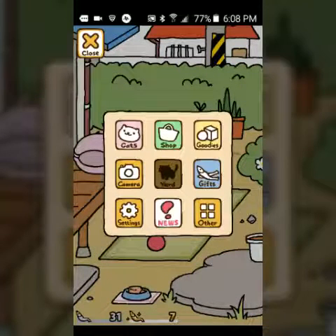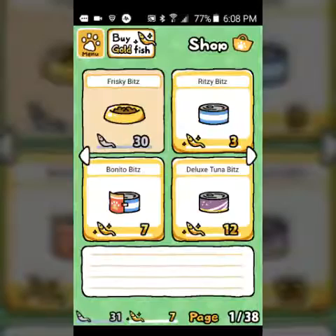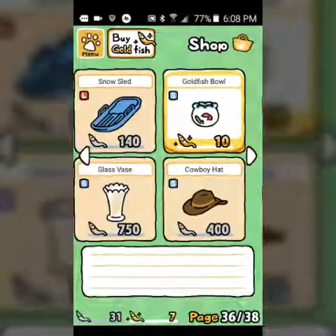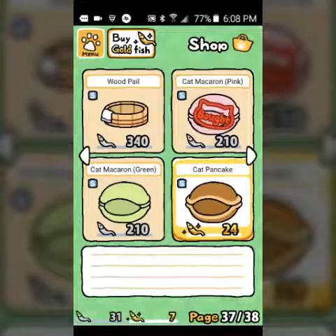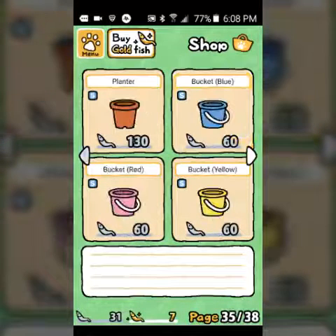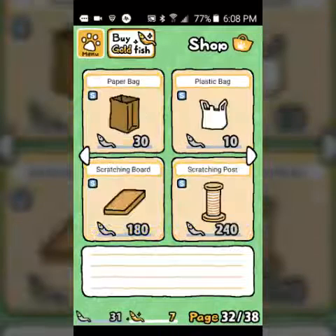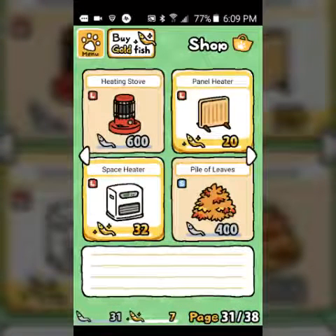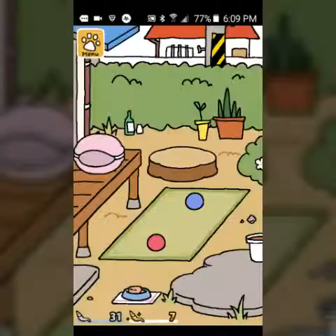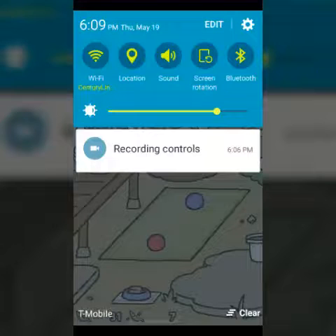If you guys are trying this, tell me tips on how to get cats! Oh my gosh, there's a wood tower! There's so many cute things - seriously, a goldfish bowl, a glass vase, and there's even a heater. I'm just going to end this video because I don't know what to do right now. I'll see you guys in the next video!